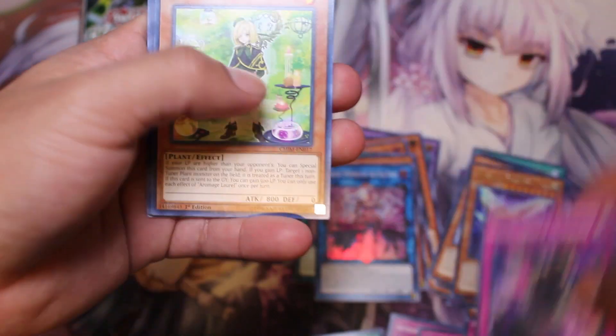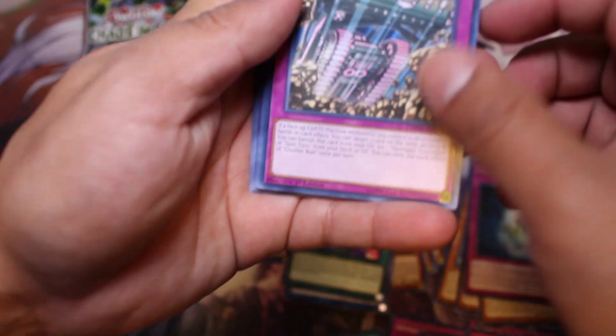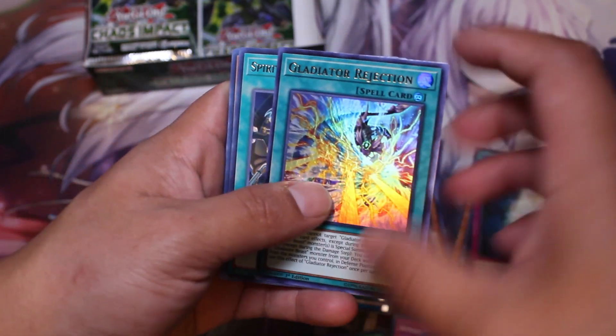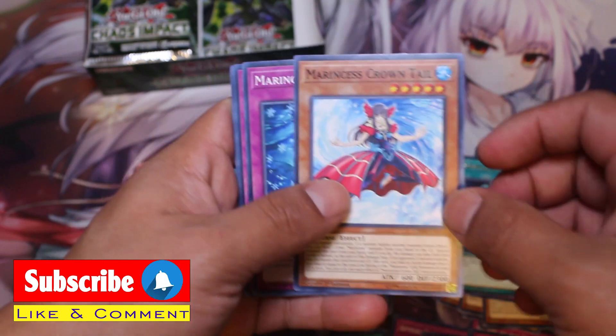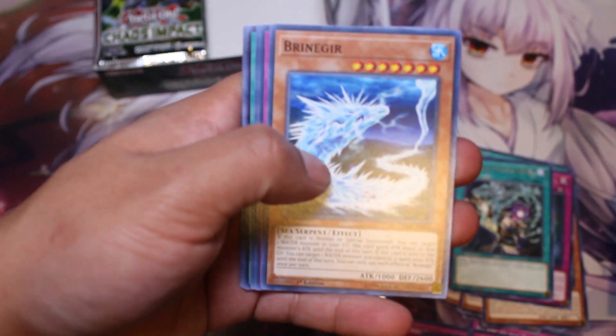We got one of the best secret rares in the set, which is amazing. I do need the IP Masquerena card though — I also need I:P Dreamer, Unchained, and another Dreamer card. Sorry about the weather — Texas weather has been bothering me. The camera froze up on me again. We got Gladiator Beast and Gladiator Rejection — not the best, but hey, we got a great secret rare which pays off. Let me try to get this video done as fast as I can because the camera is tripping out.